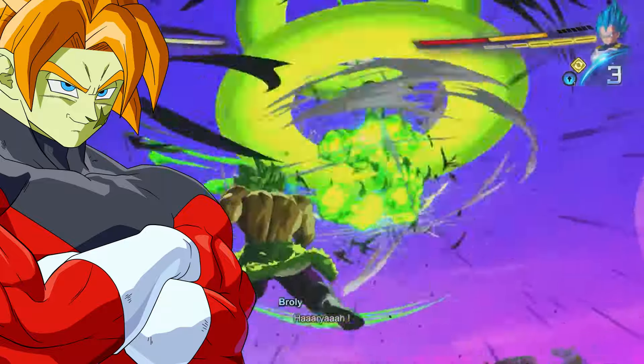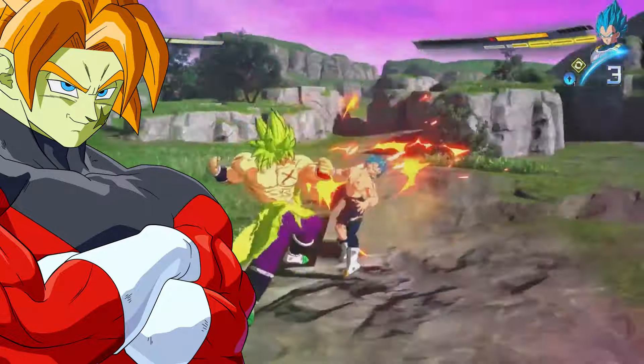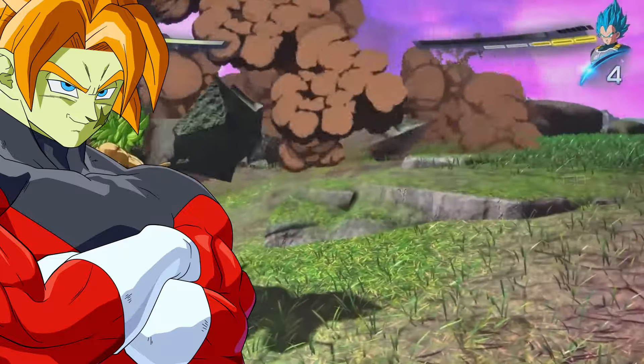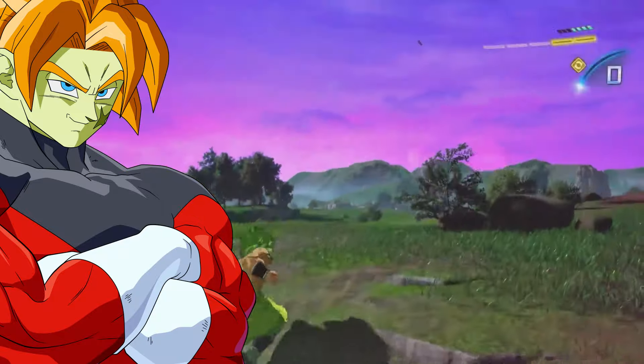Take the character model, because the Sparking Zero glazers are going to come defend that. But combo-wise, how do you make Broly look generic and pathetic? You can slap his combos on Ultra Super Saiyan Trunks and you wouldn't know the difference.